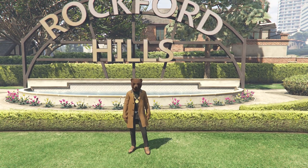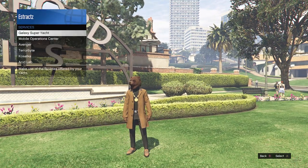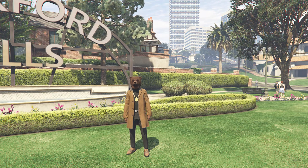For the first part I'm going to show you how to get the black joggers. To do this, pull up your interaction menu, go to services, go to mobile operation center and request your MOC.